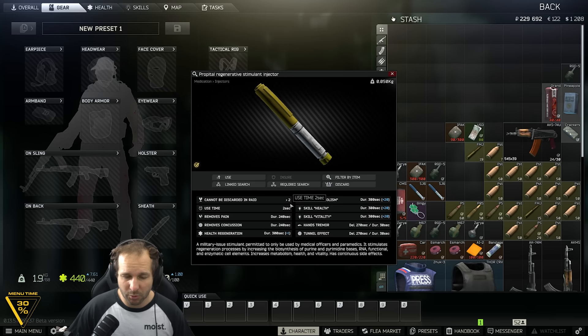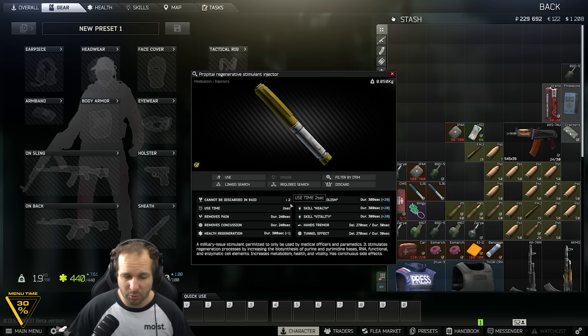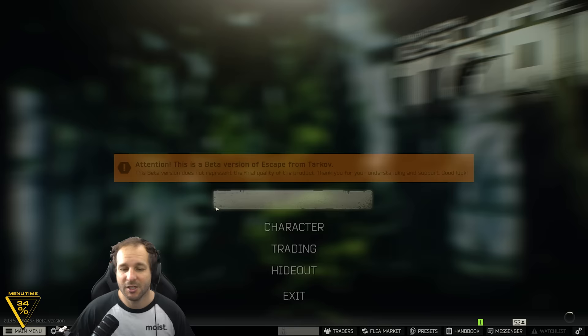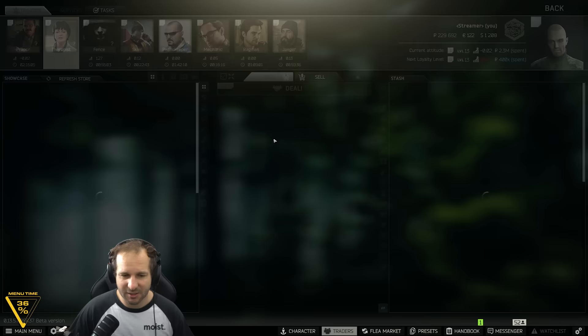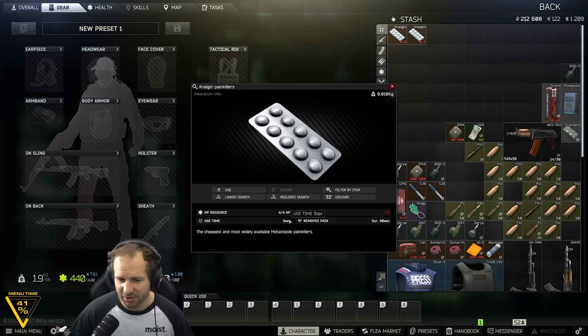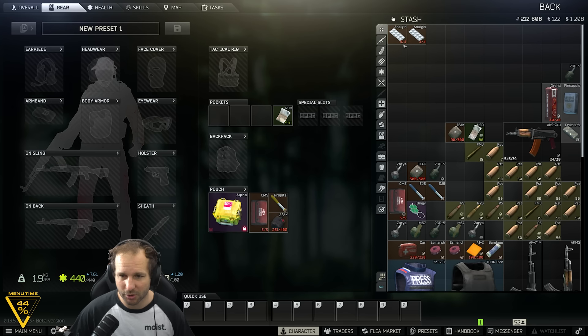First trick: we take a Propital in. The Propital will heal you for four to five minutes, one health per second, which covers the time period of the dehydration — you've got to be dehydrated for five minutes. So you dehydrate yourself and the Propital keeps you alive. To dehydrate, the best way is buying two Analgin tablets. Each Analgin takes off 19 hydration and takes three seconds to use. So in 12 seconds you use about 80 hydration — use one and a half of these and you're out of hydration.